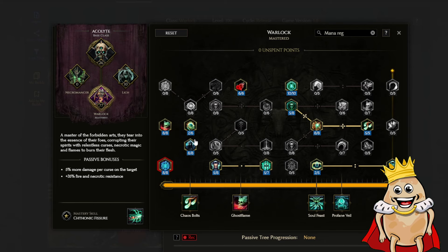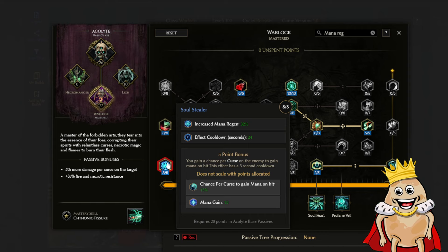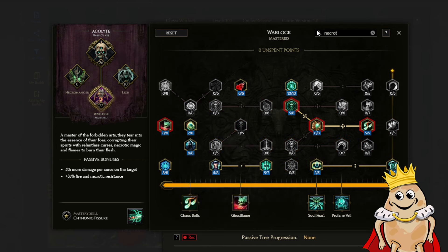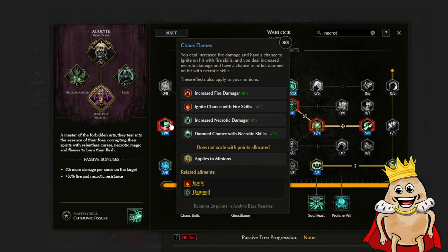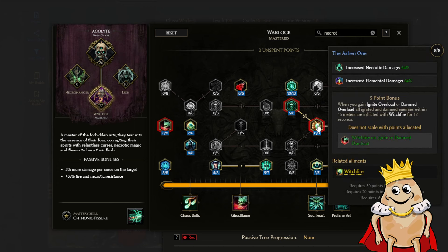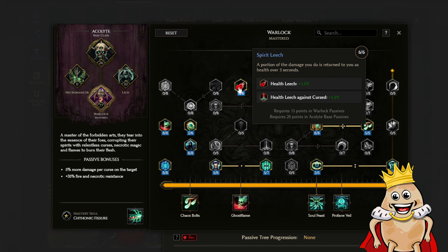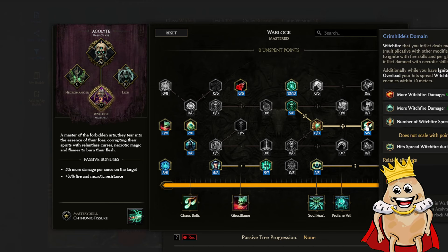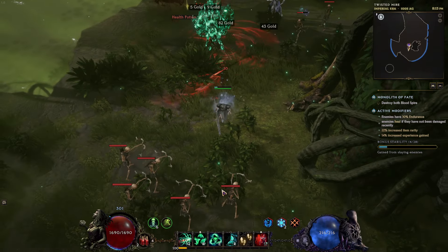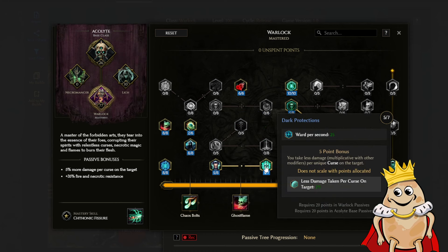There are no comparable nodes in Necromancer, so we skip it and go straight to Warlock. In Warlock I searched mana regeneration and instantly found increased mana regeneration, plus per every curse on an enemy I gain a chance to restore mana on hit - just what I need. Then I changed the search to necrotic, leveling everything with necrotic: nodes increasing necrotic damage, damned chance, witchfire spam on enemies, and intelligence with a bit of health leech against cursed enemies. I also got Witchfire Domain to boost witchfire damage. With remaining points I grabbed five points in armor to increase armor, health, and more armor per curse on target since we're using curses.